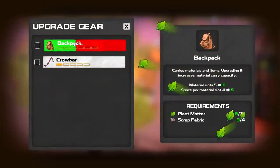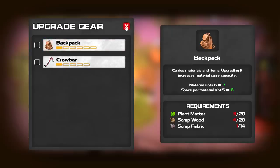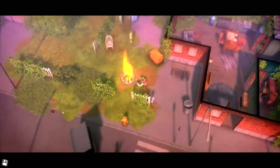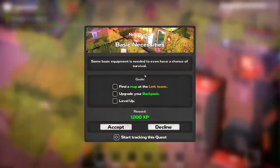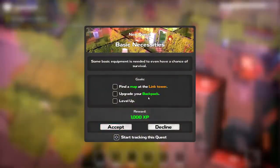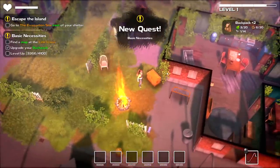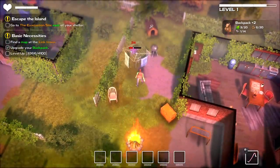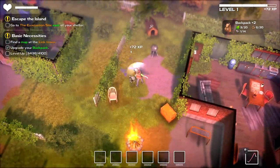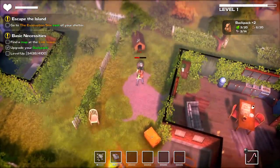We've got another quest over there. Our stuff stacks up to six now — we got an extra inventory slot, which is good. The new objectives are: find a map at the Link Tower, upgrade your backpack, and level up. I think I already upgraded the backpack.